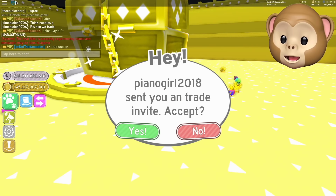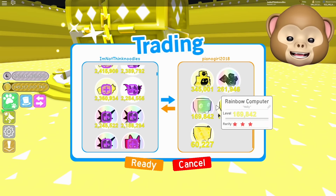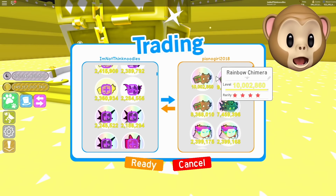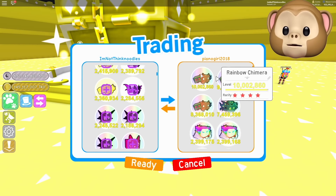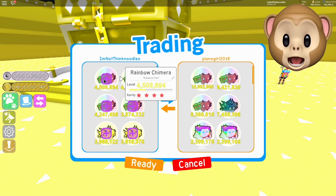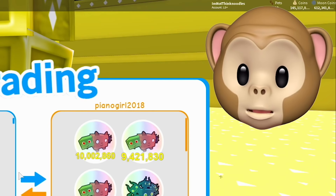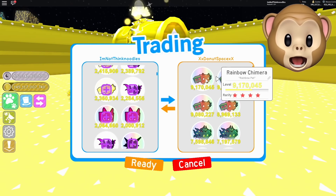There we go — whoa, that was quick. She went so fast. Whoa. Dude, why is her rainbow chimera 10 million? That's so much better than mine — mine's only 4 million. How is hers so good? Dude. That's not — what? Dude.